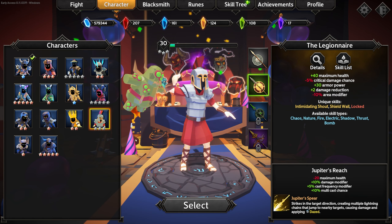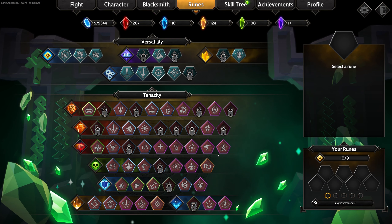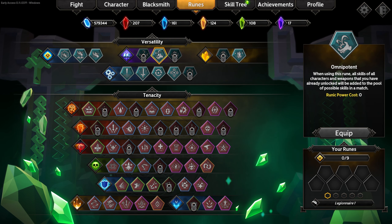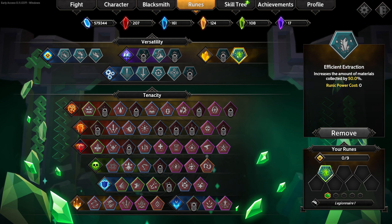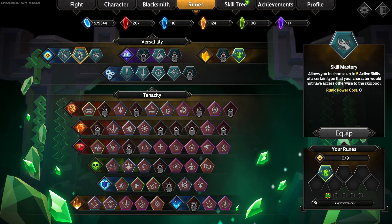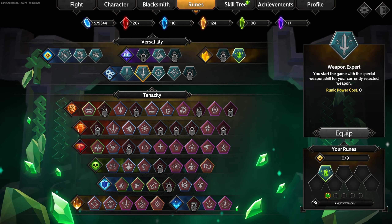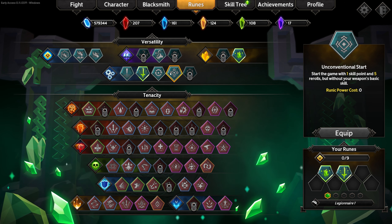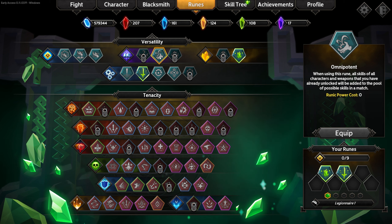We need more emeralds so we have to go to the Caves of Dal Zog. Before we do that we need to select this character, then go to the runes — not skill tree — and actually equip him with stuff. Let's give him increased materials. We need to pick any three of these, and I'm going to give him — I think I'm allowed to give him that one — it's supposed to start with a special skill. I don't know if this weapon had one but I assume it does.